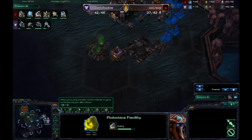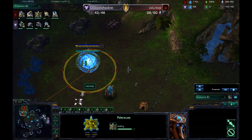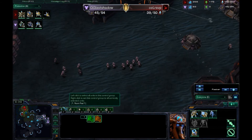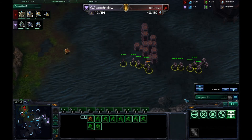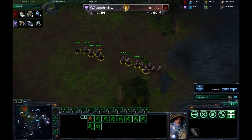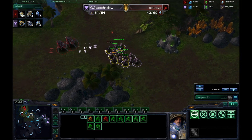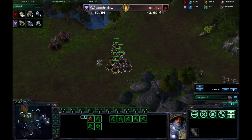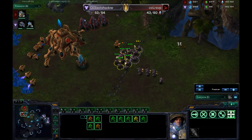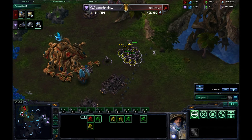There's the gas now coming up for GG Last Shadow, and on the other side Complexity's RSVP is finishing up his Nexus. The Robotics Bay is also now finished. The second gateway is on the way and some pressure is coming — a couple of Marines headed out into the center of the map. Let's look at the units: two Stalkers, one Zealot, 17 Marines. This could do a lot of damage. A probe goes down; the two Stalkers try to come forth but the Marines continue to advance. Nice micro by RSVP trying to prevent those Stalkers from taking too much damage. An Observer is on the way with four more Marines coming in. GG Last Shadow has backed the Stalkers into a corner with no space for micro.